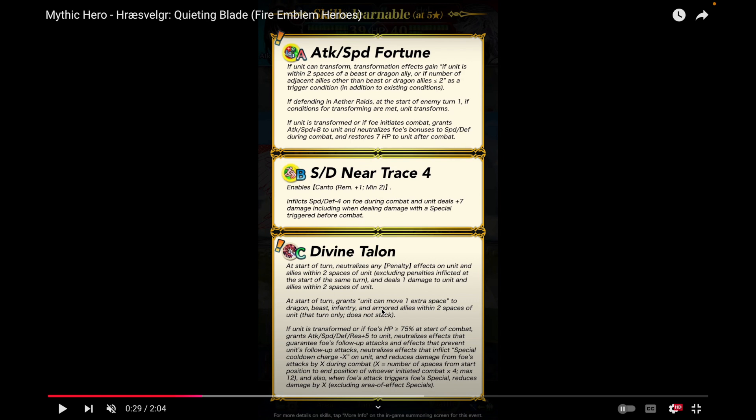It may not be as useful for Armor units, but for Infantry, Beast, and Dragon that can be very useful and annoying — and helpful for offense matches. If you're using Gale Force especially, this can open up strategies. If unit is transformed and foe's HP is greater than or equal to 75% at the start of combat, grants plus five to all stats, no follow-up, no guard, and reduces damage from foe's attacks by X during combat. X equals the number of spaces from start position to end position of whoever initiated combat, times four, maximum of twelve. Also if foe's attack triggers foe's special, reduces damage by X. She gets a lot of flat damage reduction, which will really help her survive initiations.